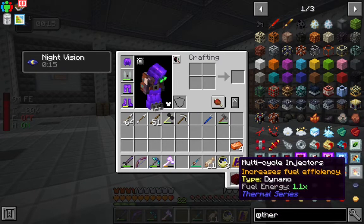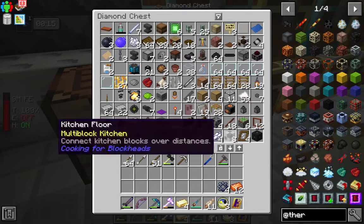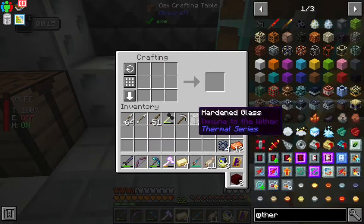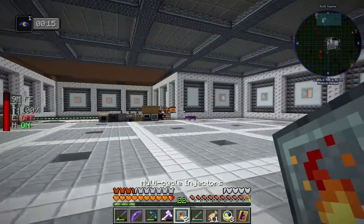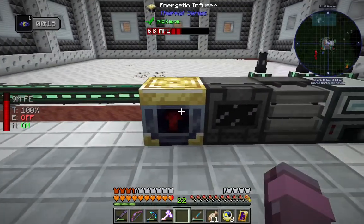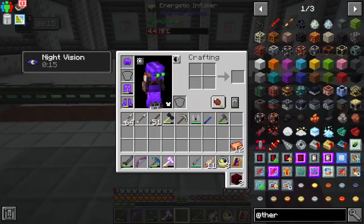We can make up for the efficiency loss with these multi-cycle injectors — we just need two of these, made with lumium plates. We're not really running a shortage of lava in the nether, but this is probably a good idea. We got a good amount of RF just pouring in. We'll throw our jetpack in — nice, real fast too. Wonderful.